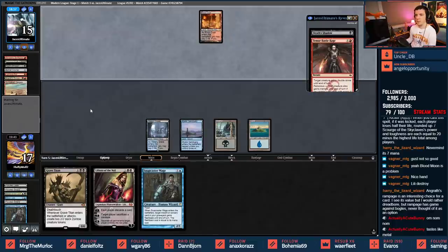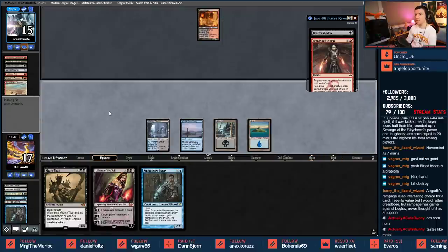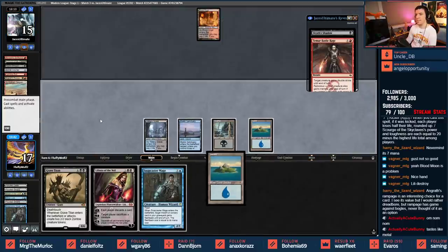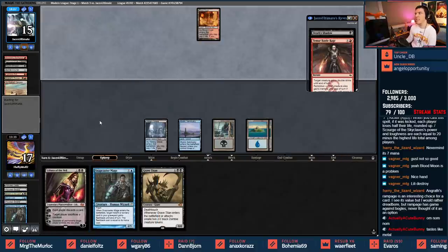I'll just pass turn with Snapcaster, Mana Leak, then Snap, Drown the Lock lined up - that seems much better than Liliana right now. And I don't want to uptick here and lose my Grave Titan. Let's just hang out with our opponent, casually playing things down, getting ready to counter, getting ready to slam the 2010 Titan - the Titan that deserves more respect.